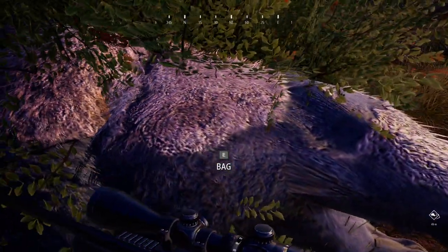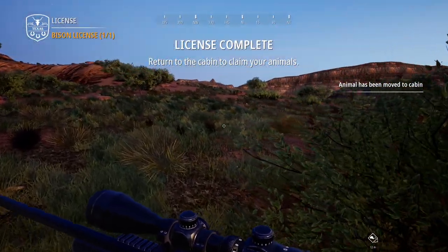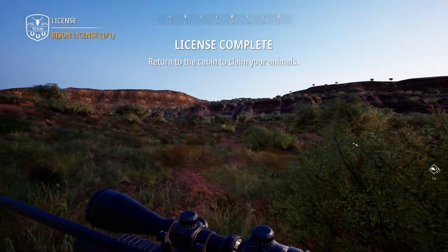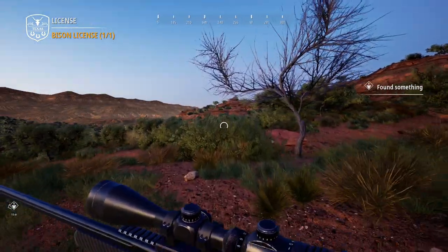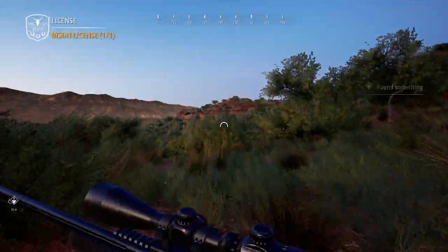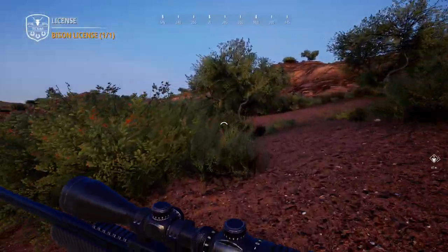I honestly feel like the 30-06 might be stronger than 338. When I was using the 338 I was hitting the bison right in the side of its chest and it wasn't doing much, but now I hit it with the 30-06 and both hits are fatal. I might just continue to use the 30-06 instead of 338 — I feel like it's a much more reliable caliber. Let's go ahead and grab this bison. We did hit it in the lungs. This one is only a young bison but that is still nice.